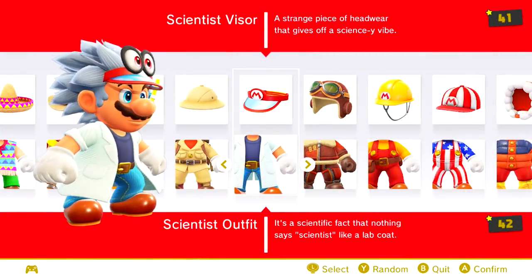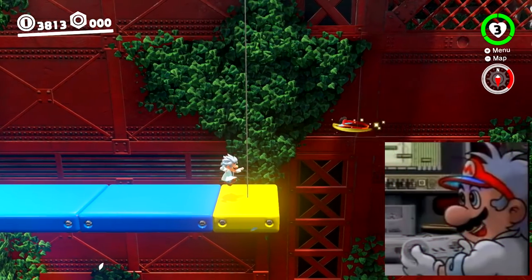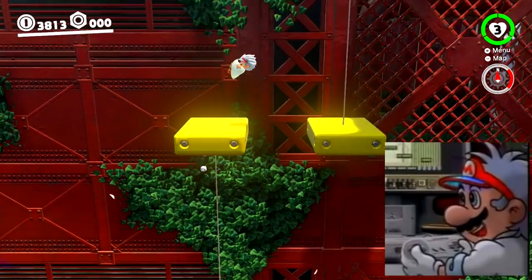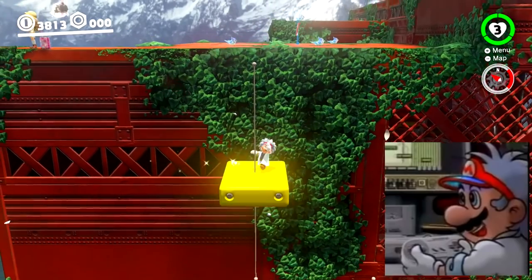Mario appears as a scientist alongside Donkey Kong in a Japanese commercial for the Super Game Boy — the peripheral that lets you play your Game Boy games on a TV through your Super Nintendo. This outfit comes from that commercial.